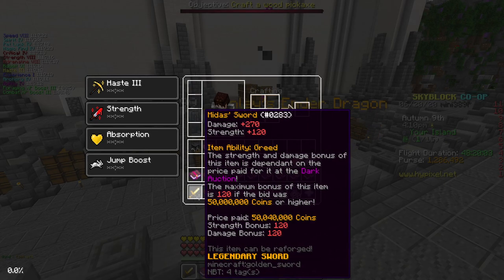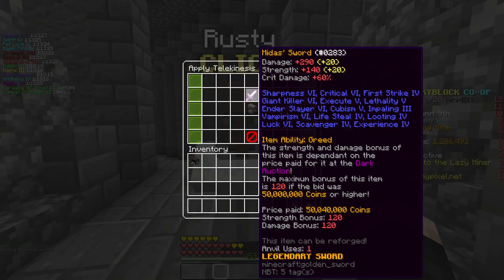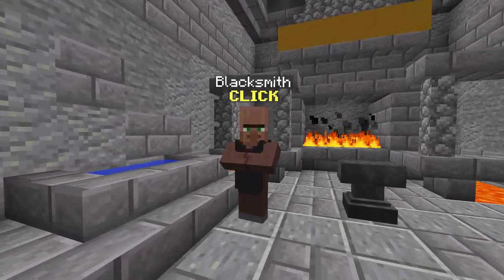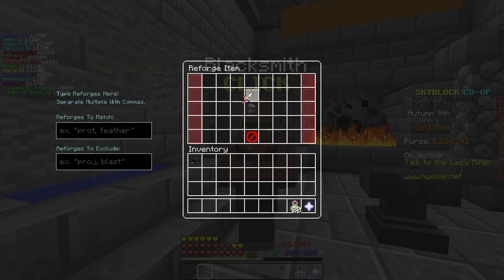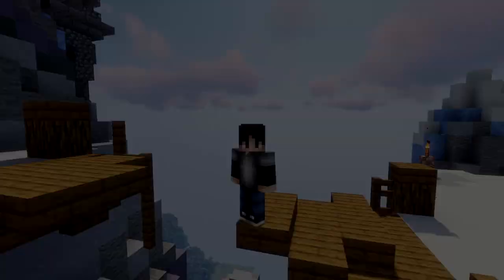For the wither skeleton pet, the best sword to use is a Midas. So I'm going to have to go and buy a new Midas and make one just for this video. Also, I wonder how many people knew that there is a blacksmith in the gold mines. There we go — a lovely maxed Midas sword with every god enchant.